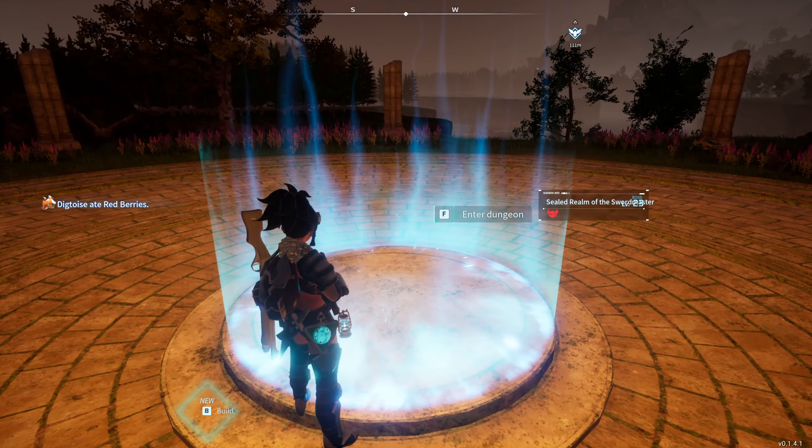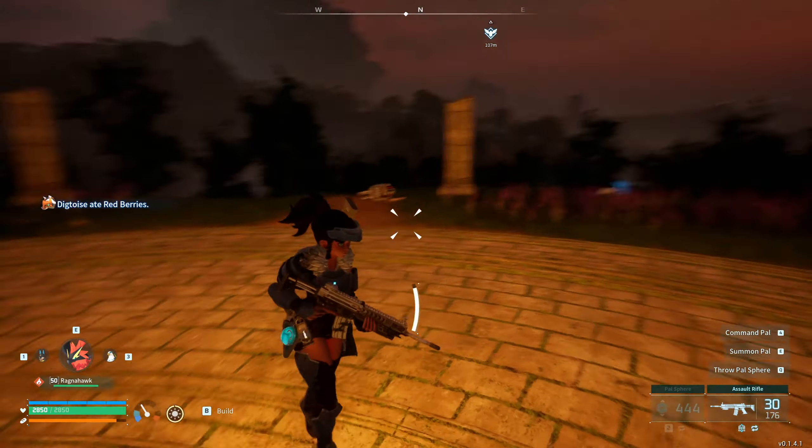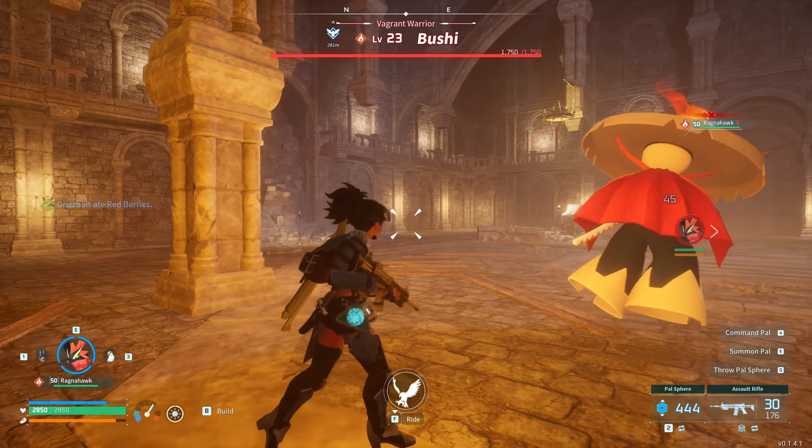Once you get here, enter the boss room to fight the Bushi. It's straight ahead from the Fast Travel. You can kill or capture the Bushi — the choice is yours. If you decide to capture it, you can butcher it, which gives you another chance at dropping the schematic.